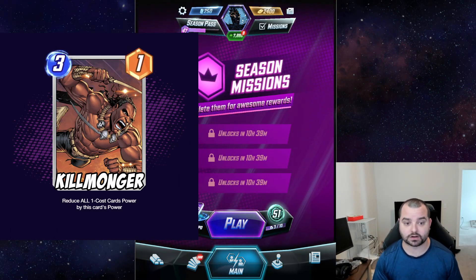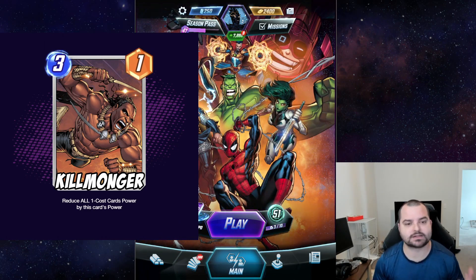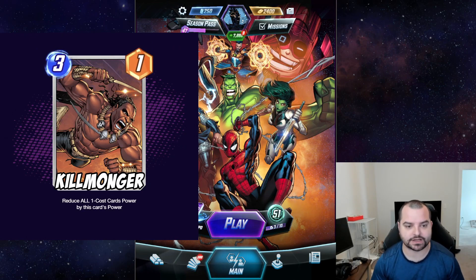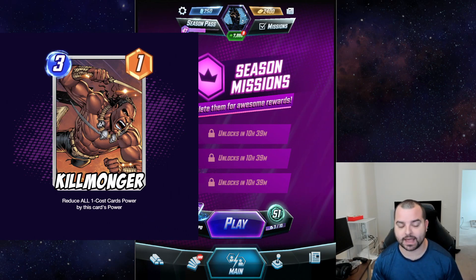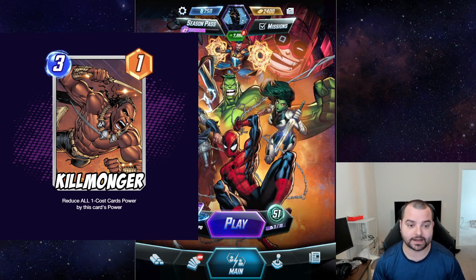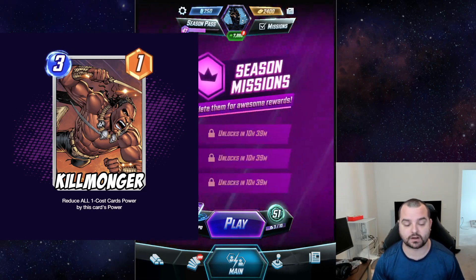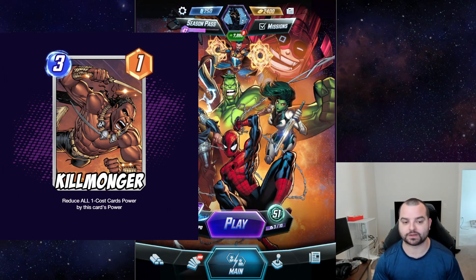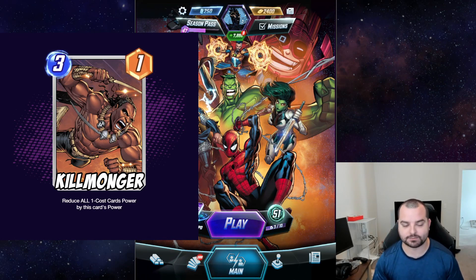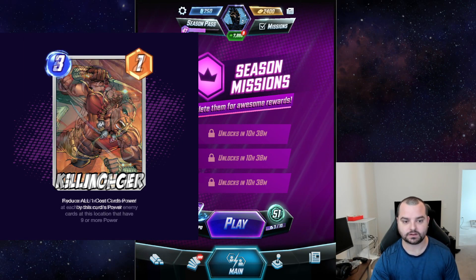That winds up still being a very powerful tech card, but one you need to build into in order to get maximum benefit — rather than just slapping Killmonger in any deck and if your opponent plays Sunspot, killing their six-power Sunspot for free. If they play zoo, you instantly win; if they're playing Thanos with the stones, you can one-card counter the best deck in the game. That does not feel right. This change to Killmonger would be a lot more interesting — a higher power ceiling, but only if you build into it. This is kind of my crown jewel of the tech card redesigns.